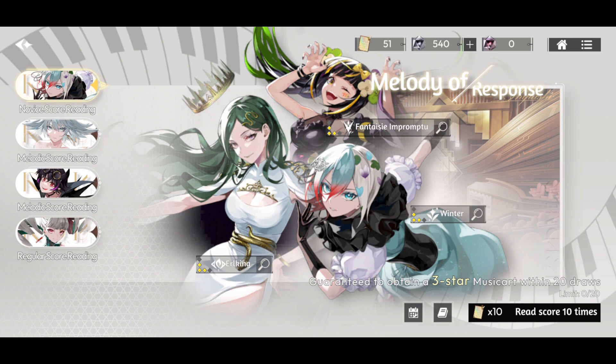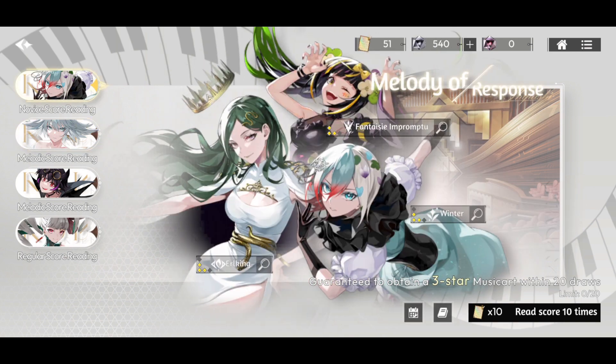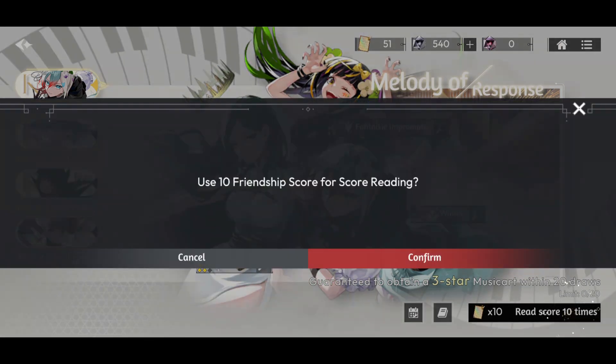Fantasia Impromptu is another great character — inflicts physical attack damage and stun effects to basically immobilize the enemy, which sounds very good. This novice banner lets you do two multis and guarantees one of these characters, with a chance of pulling multiple. The other banner has Welcher, also a tier one character. Swan Lake is tier one as well, making that banner very good — two tier one characters in one banner. I recommend doing the novice banner first since it guarantees a three-star, making rerolling faster.